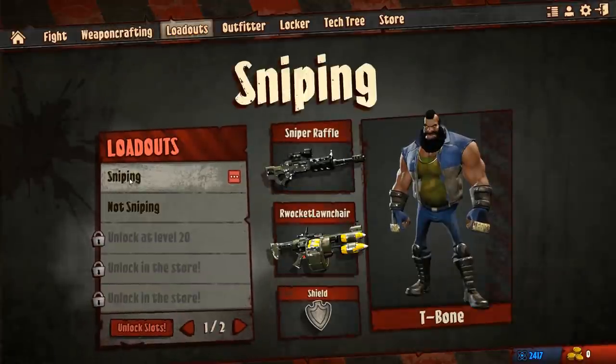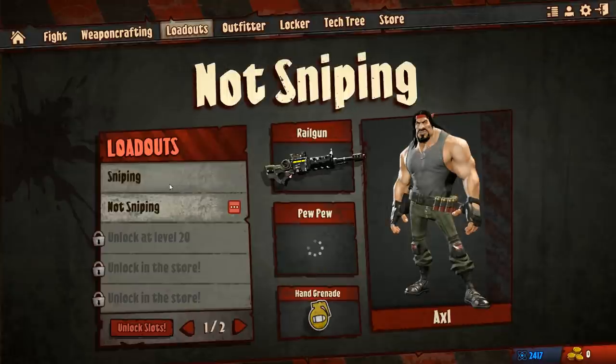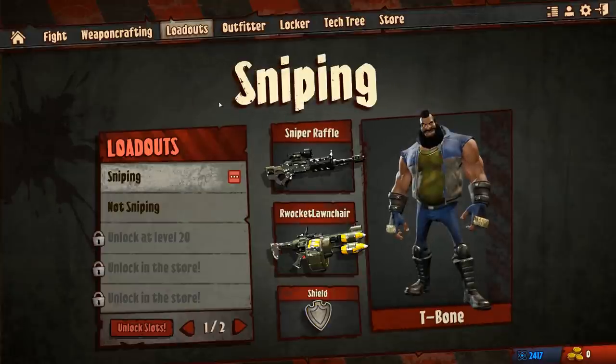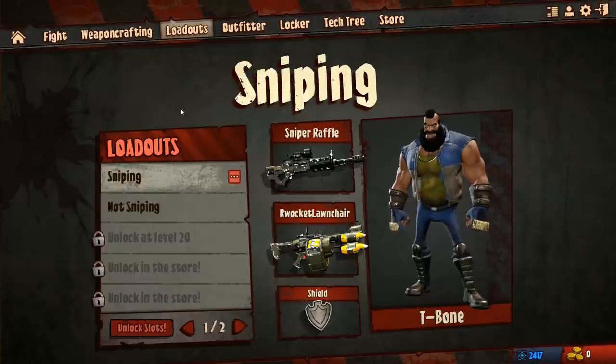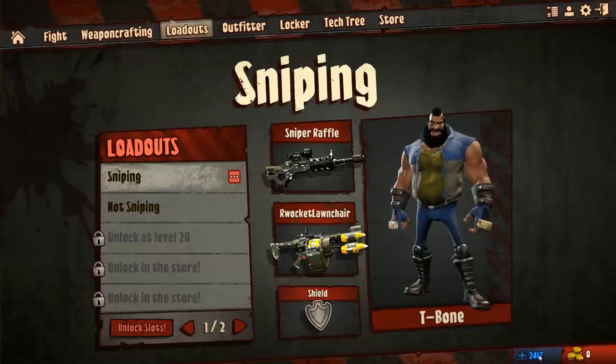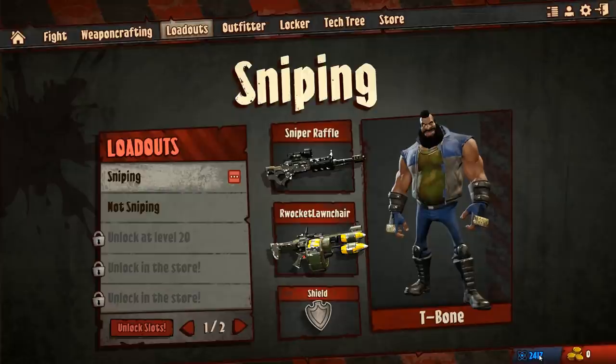Then you have loadouts — I basically have sniping and not sniping. Everything that you can purchase in the game in terms of weapon attachments has to be done by in-game currency.